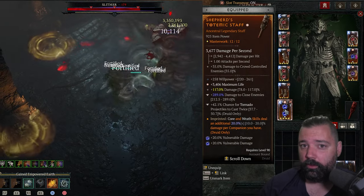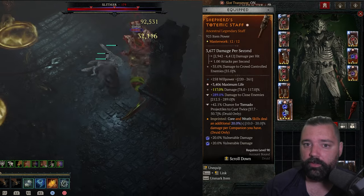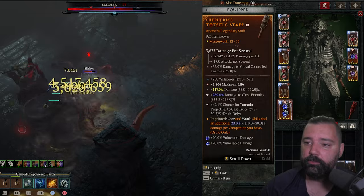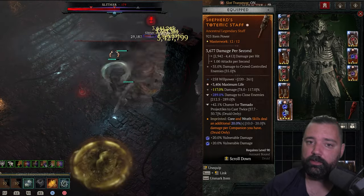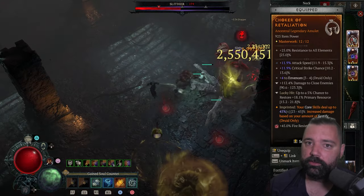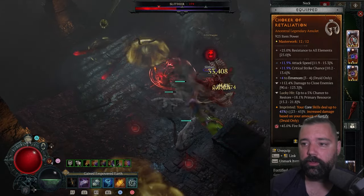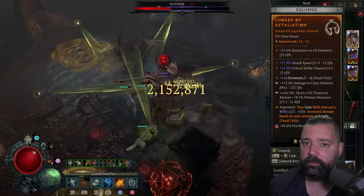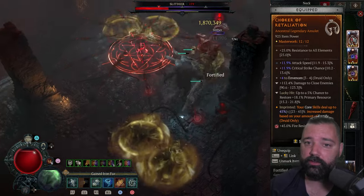If you want to run a one-hander and an offhand, you can run Shepherd's Aspect on the weapon and Accelerating Aspect on the offhand — a unique combination that does decent damage, but I would definitely recommend the two-hand option if you have access to it. Aspect of Retaliation in the next slot can allow core skills to deal increased multiplicative damage based on your fortify. We have a number of ways of generating fortify within the build as we talked about in the skill tree, so you should be able to take advantage of that — getting both damage and survival from fortify.